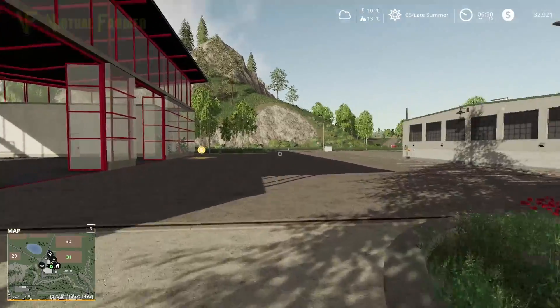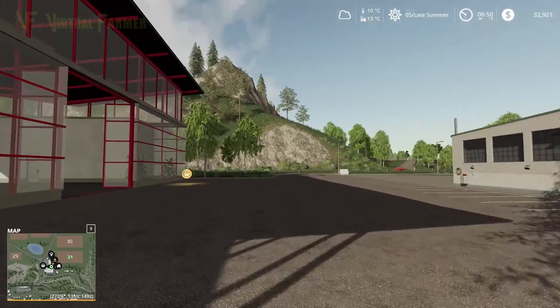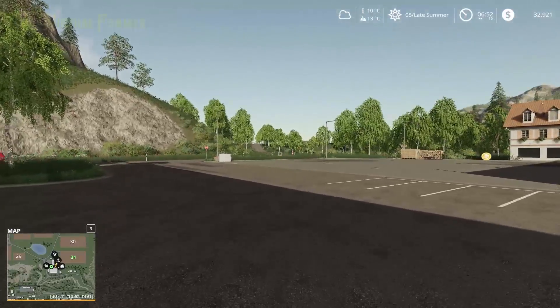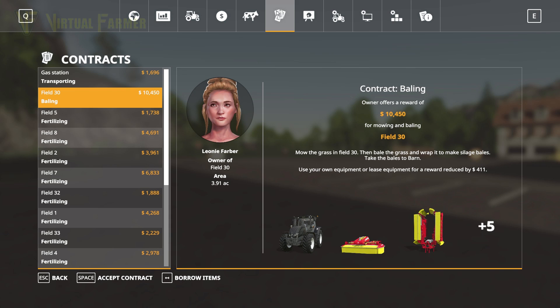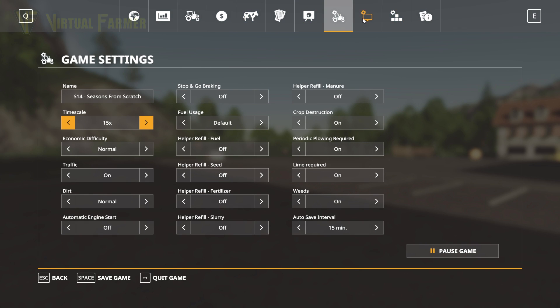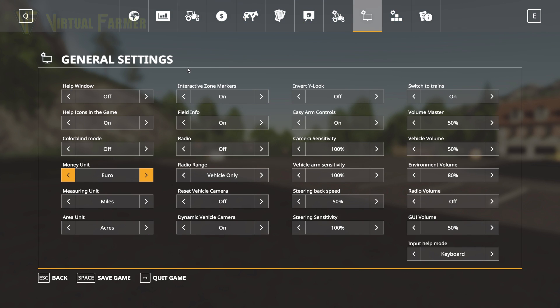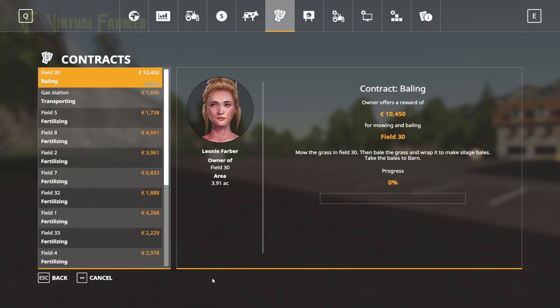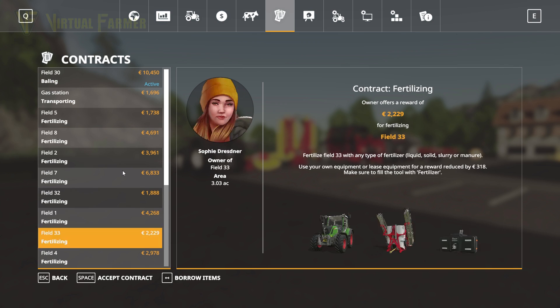We've been doing a lot of spraying contracts recently and I think it's time for something different. We've finally got something up that we can do that is a little bit different — if we look under the missions. I've already got it highlighted. We have a 10,000 euro contract which we can take on. We're going to borrow the items for this because we don't have any stuff for this. It's wrapping to silage bales as well, so we're going to borrow these items.